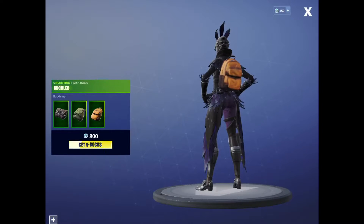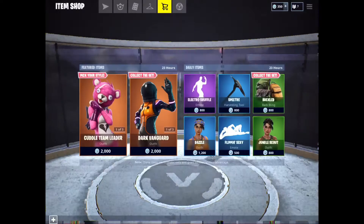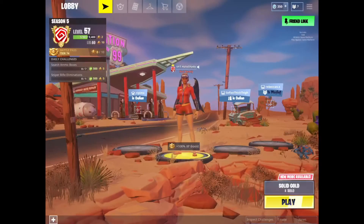Mainly the back blings are 800 V-bucks, because if you're looking for back blings this is really what you're gonna get. They're kind of standard — the only one I can see doing anything is like the buckles, and I don't really like either of them. I mean, 800 on common back blings, they're fine, but that's as good as they get.